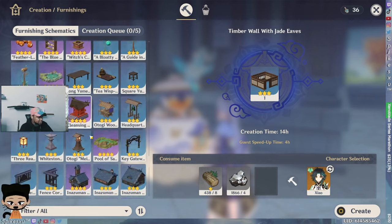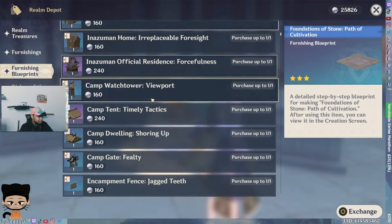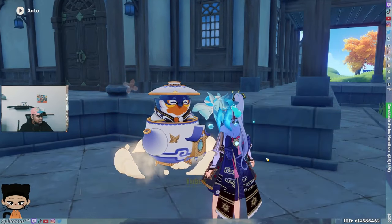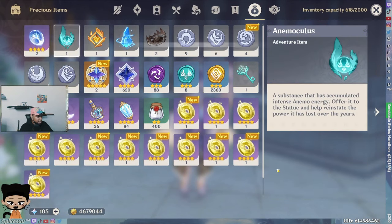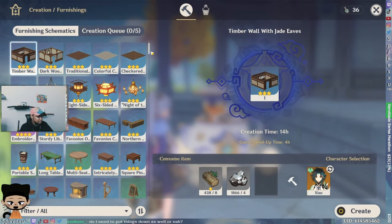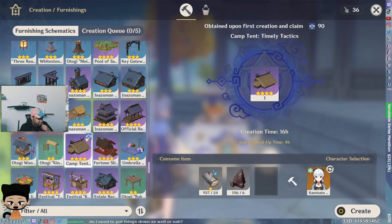The new items always have a little purple — or blue — indicator next to them. I'll buy a new item so you can see it. So you see the little blue square, the little teapot icon? All the ones you've never crafted before have that marker, and it gives you 90 adeptal energy upon first creation.